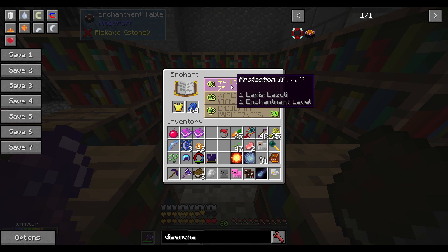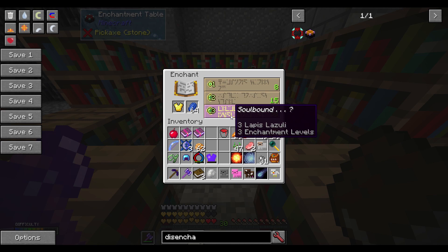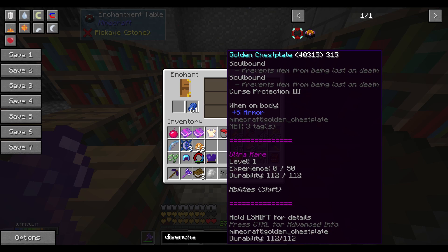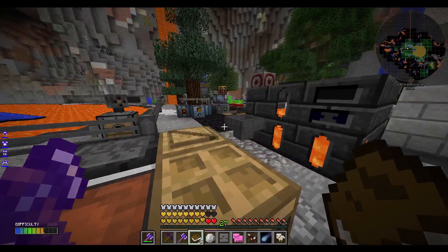Gold armor — Soul Bound, Curse Protection, Protection 2. That's not the stuff I'm looking for. Efficiency, Berserk, Smite — I got absolute crap on that gold armor. I've never used the disenchanter before, so let's have a look to see what it can potentially do.